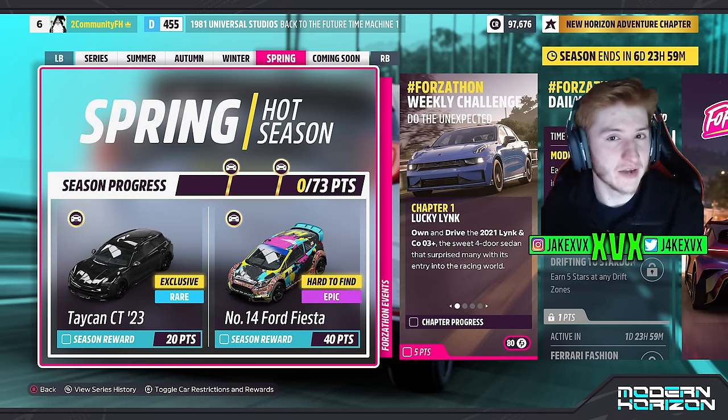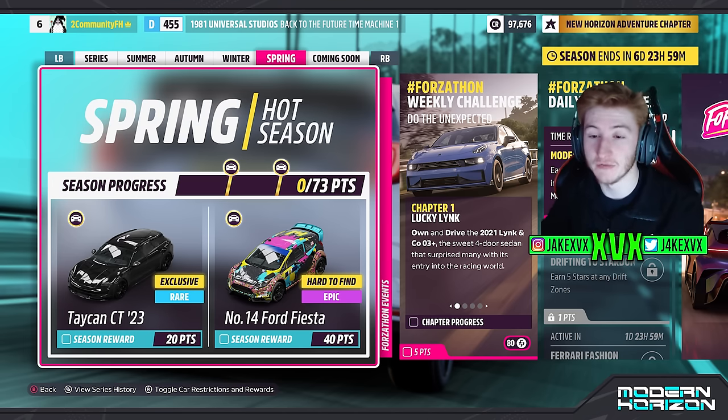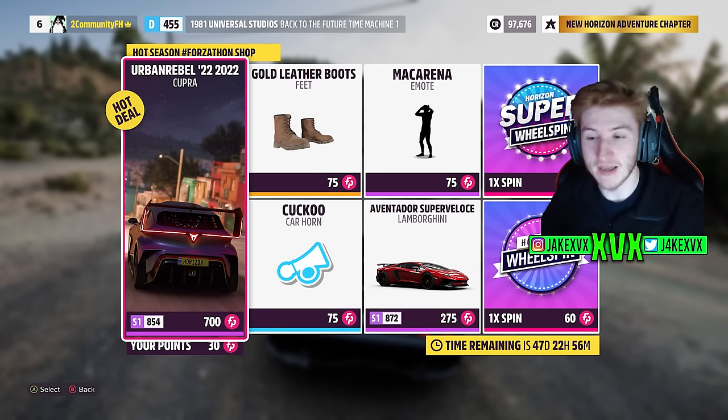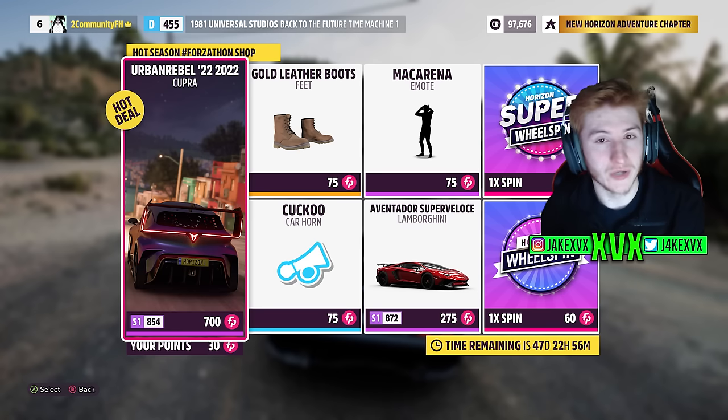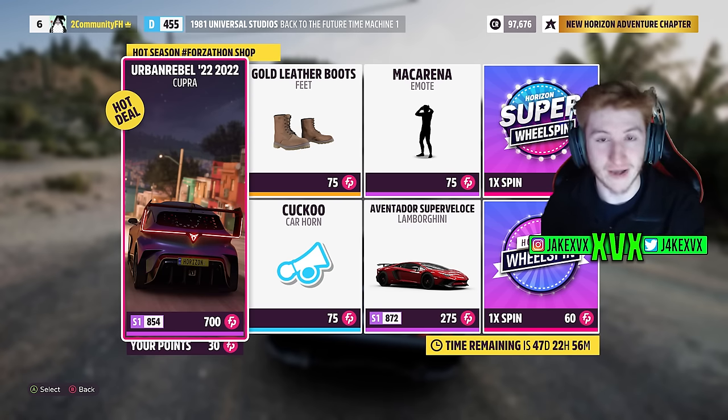The fourth and final week, which is Spring: for 20 points you can get the fifth new car of the month, the Porsche Taycan CT from 2023, and then for 40 points the Ford Fiesta Number 14. The Forzathon Shop for that fourth week has the Cupra Urban Rebel, the Lamborghini Aventador SV, a Macarena emote, a cuckoo horn, and leather boots.